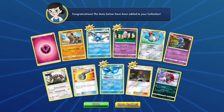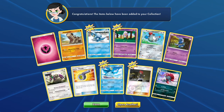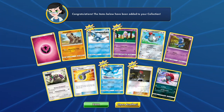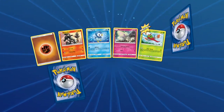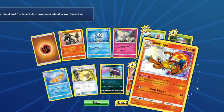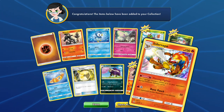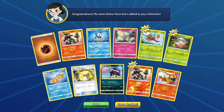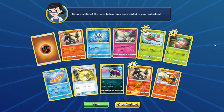Weavile — I don't know if we had a Sneasel, but we could definitely play it if we end up pulling one. Next pack: Piplup, Exeggcute, another Electric Memory, and that Infernape. It's the Double Salandit pack. Nothing we can really play in that except for the Electric Memory if we pull a Type: Null.